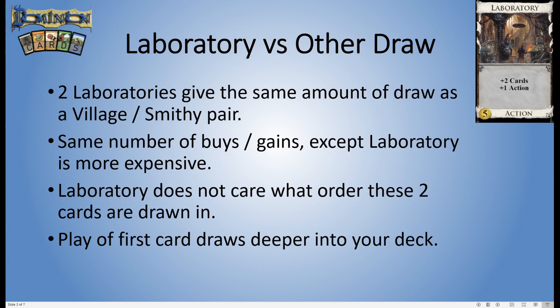When you want to draw with Laboratory you're spending the same number of buys and gains as you would on a typical terminal draw strategy. The only difference is that Laboratories all cost five, whereas cards like Village and Smithy cost a lot less in pure monetary terms. Furthermore, the Village you play first before Smithy only gives you plus one card, then Smithy gives plus three — whereas each Lab gives you plus two, meaning you get a little further into your deck.